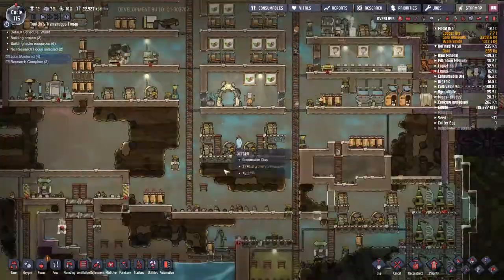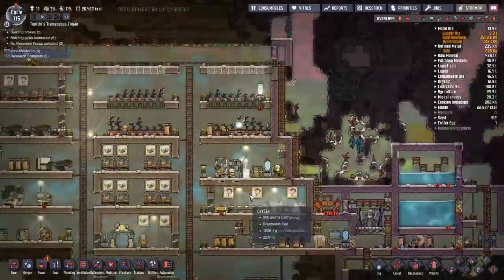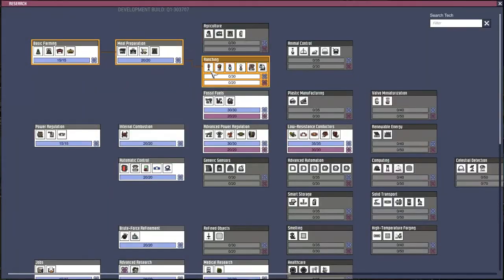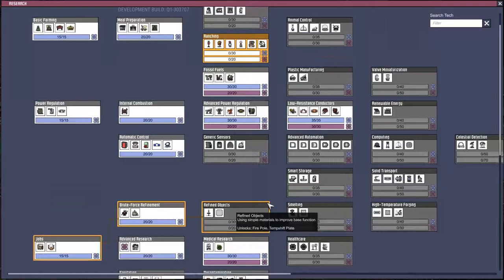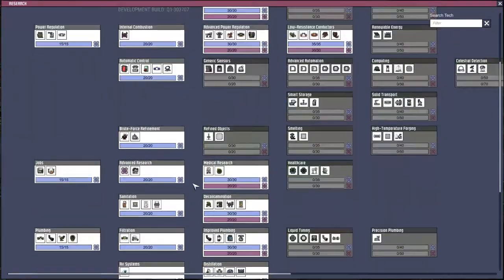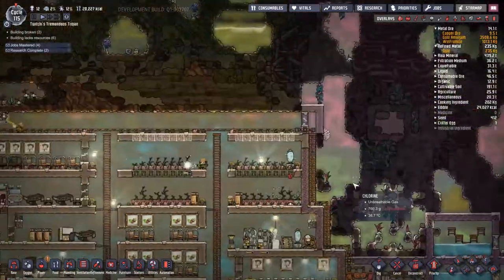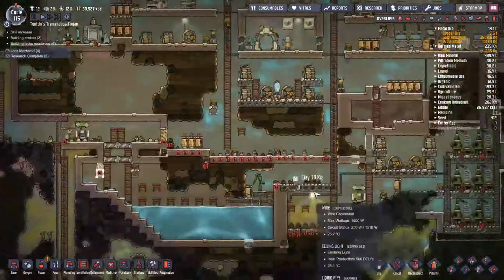We are now also moving lots of ice, snow, and stuff like that from the cold biome down to just on top of our water, because we're starting to run out of water. Until those germs die off from just being on natural, clean, fresh water, and then we can pump it through the cold system and get it into our water tank, we're just going to be waiting on extra water there.